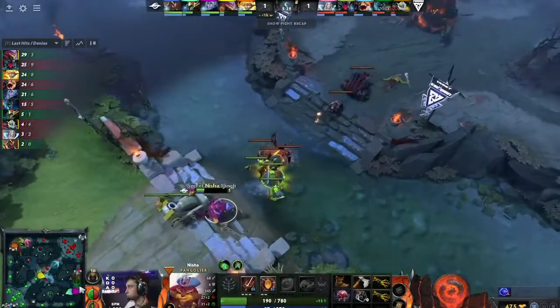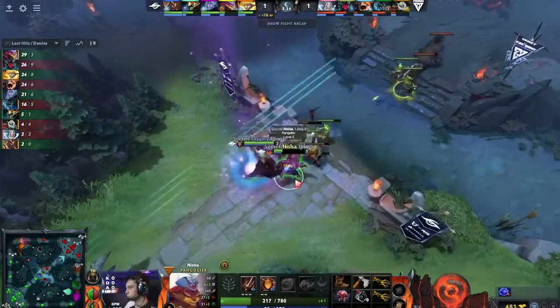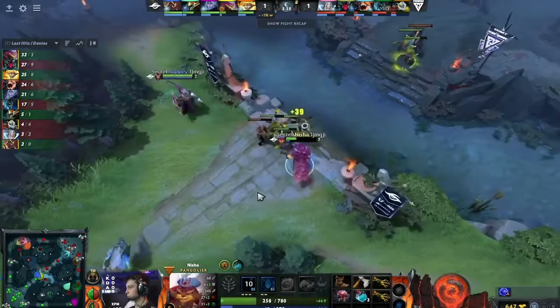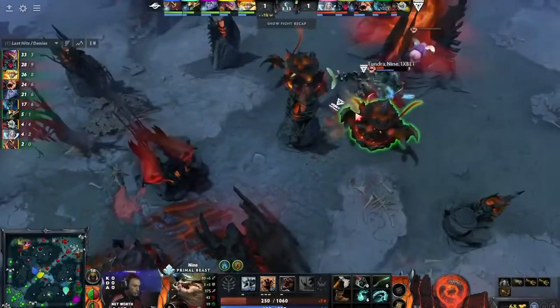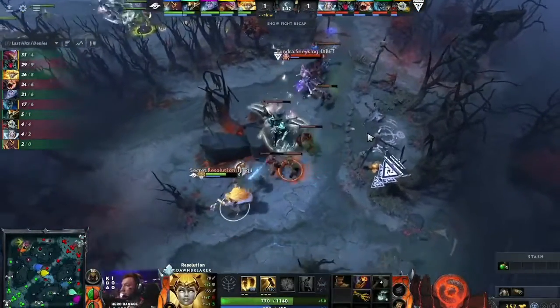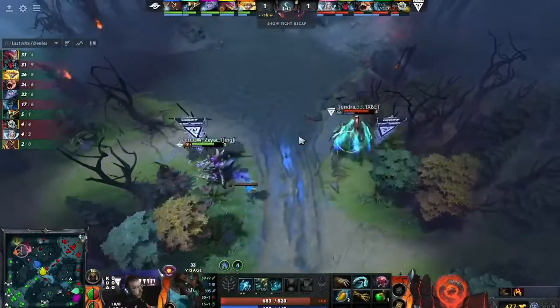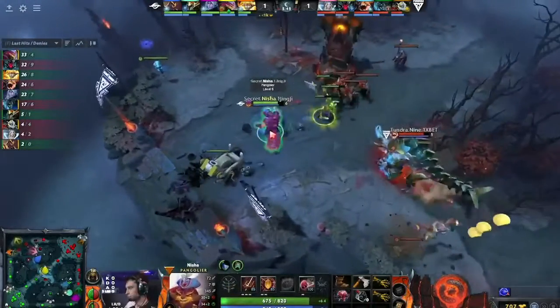Meanwhile, Nisha and Nine have indeed been clashing quite a bit — both going down to about a quarter of their HP. But Nisha gets a bottle refill, whereas Nine doesn't have that same privilege. Nine actually ends up being the one forced to base, and Puppey will spend his death wisely to refill that bottle. He was kind of playing off the lane a lot, just choosing to drag some creeps. Skeeter was doing an amazing job of keeping the illusion on him, which was super annoying and resulted in the kill.